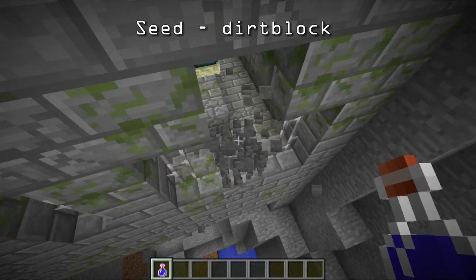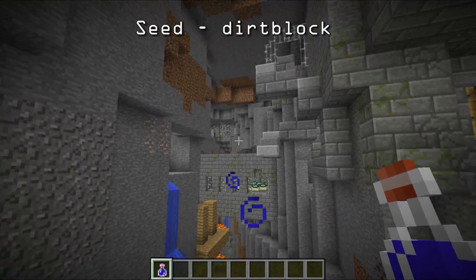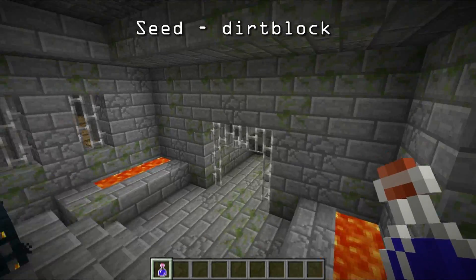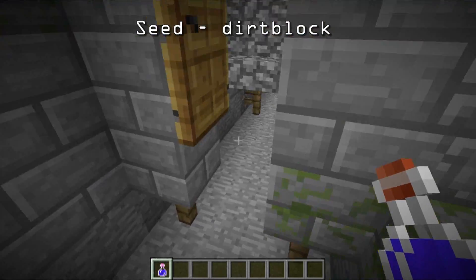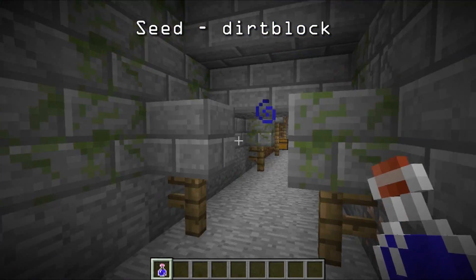Look at this — the end portal, which is inside the ravine. I've never seen one of these before inside a ravine like this. That is just awesome. I love these strongholds that are in ravines, just broken up. If you walk up to the top here, you can just see it's all broken. The mineshaft goes throughout the stronghold.